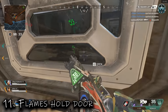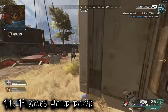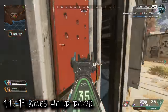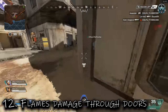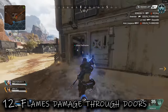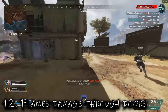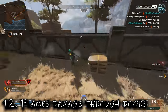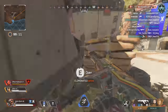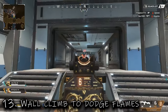Tip eleven: use flames to hold doors. If you want to get around to the other door without them escaping, throw a fire grenade at the door to block them from getting out, then do the same on the other side. Tip twelve: flames damage through doors. I love incendiary grenades because they deal damage through doors, so during door battles they can't just sit and hold it or bait you into kicking it and exposing yourself.